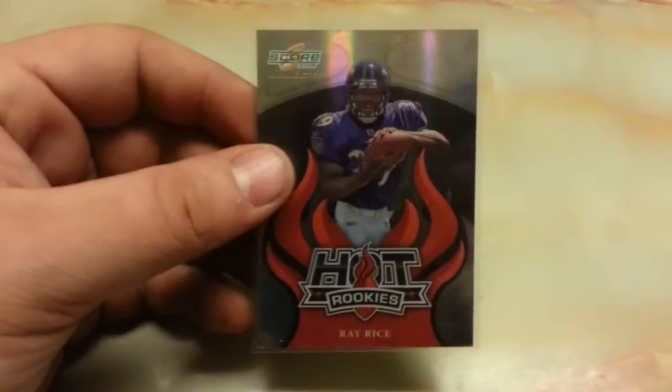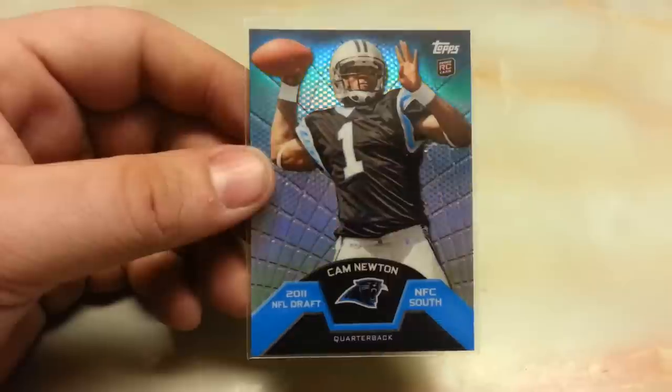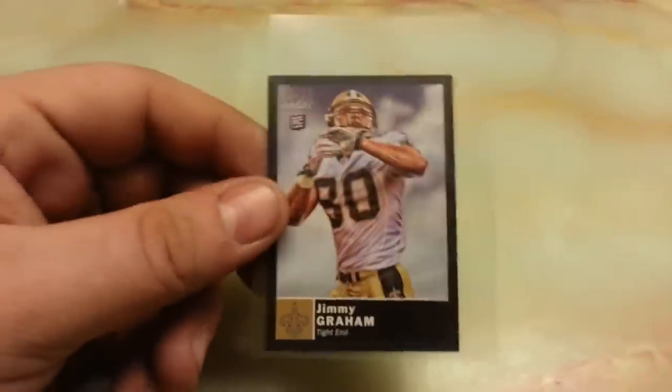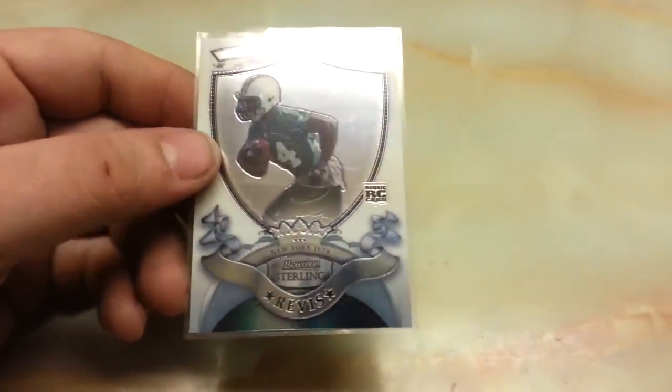Ray Rice Hot Rookie from Select 825 out of 999. We got a Cam Newton, another Cam Newton, Aaron Rodgers, Jimmy Graham Short Print out of Magic Black, LeSean McCoy 656 out of 999 from Elite, Darrelle Revis Bowman Sterling.